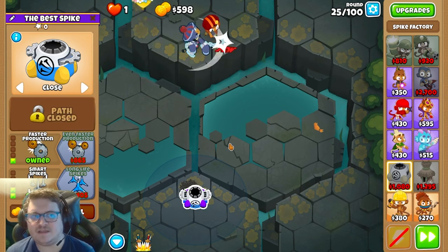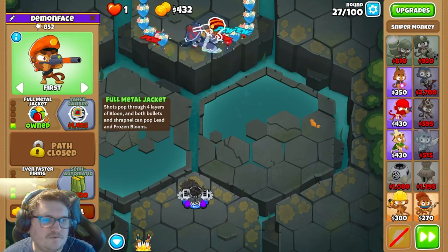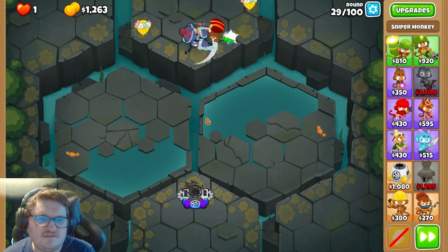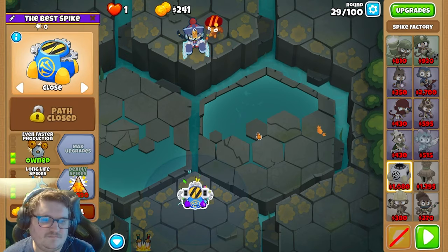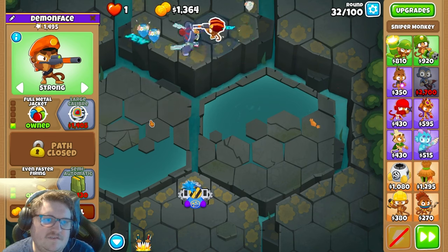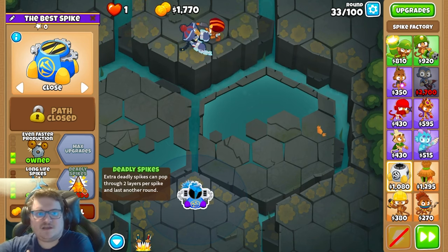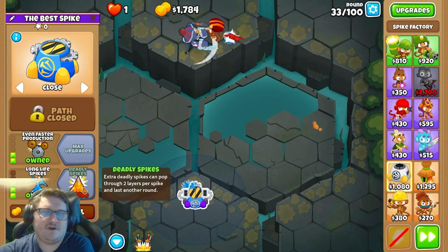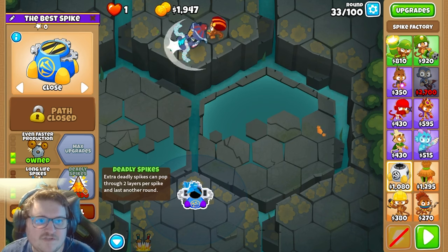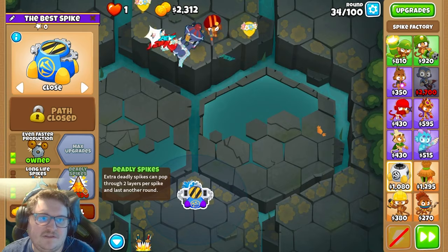On round 28, the Lead Bloons will appear. But we have this to pop the Lead Bloons with. We're gonna set it to Strong and it will easily pop them. Next we're gonna get Deadly Spikes — they also have Large Caliber but I don't think we need it yet. I'd like to get Deadly Spikes first. It got a nerf but it's still really really good.